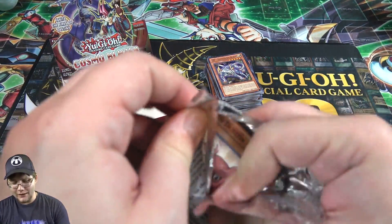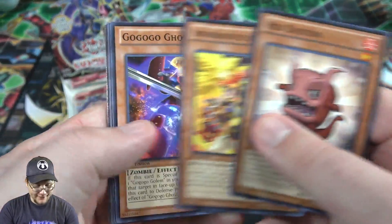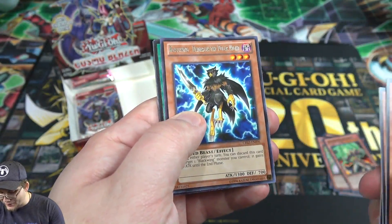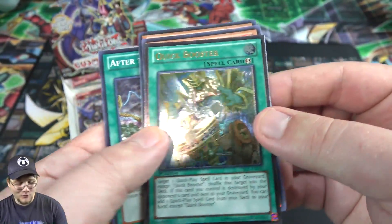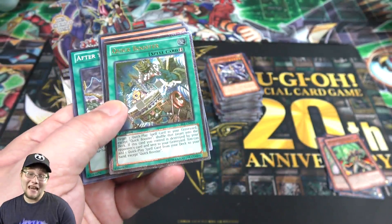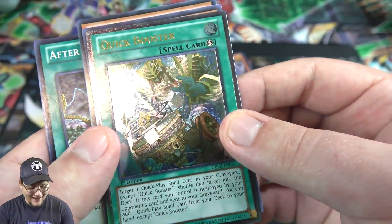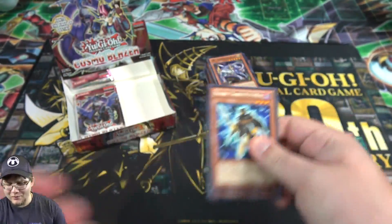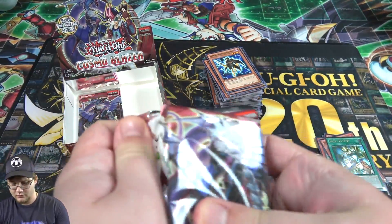I thought that was a holo — unfortunately not, but it's a good rare. Around this time I was running Utopia, equipping him with all that stuff, ranking him up — he was insane. Nowadays we even have Utopia the Lightning, which makes it even easier, and in a lot of ways it's better than Utopia Victory. Red Dustin as well. Black Wing Dominus the Polar Knight and — I think we got an ultimate rare! And yes, it's Quick Booster again.